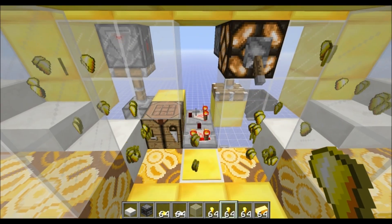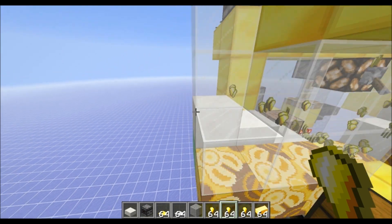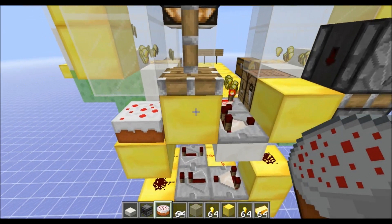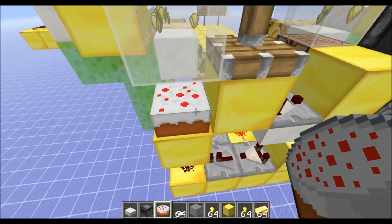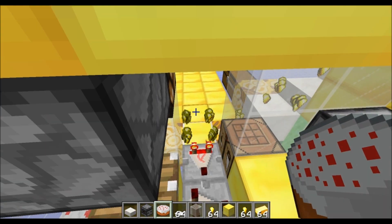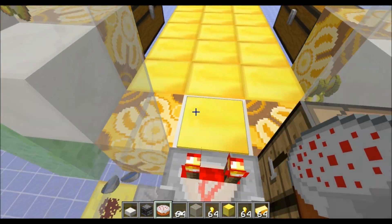That's a nice, convenient way to fit all that stuff in one small space. As an alternative to using a hopper, you could use a cake like this, because that puts out a signal strength of 14, and that's just going to allow a couple more items to come down here.